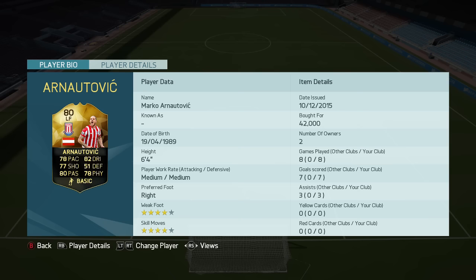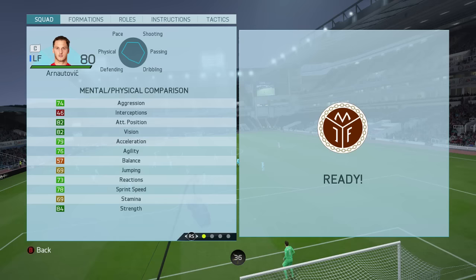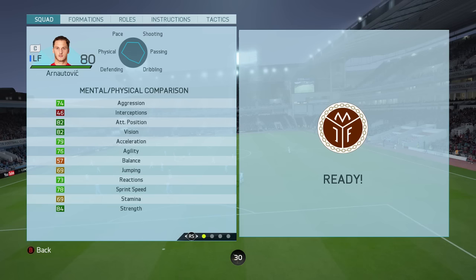At the time of making this video, he goes for about 40k on Xbox and 35k on PlayStation. Onto his base stats: he's got 78 pace, 82 dribbling, 77 shooting, 51 defending, 80 passing and 78 physical. Jumping into the in-game stats, the main stat that stands out for me on this card is his strength — 84 strength on a winger is not something you see very often and it could play a really important part in this guy's card.